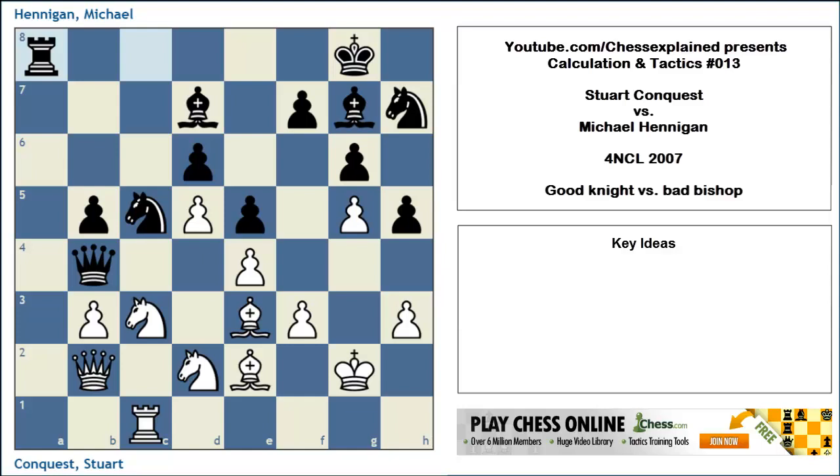Welcome to this video, a new part of the Calculation and Tactics series. This is from a game between two English players: Stuart Conquest playing white and Michael Hannigan playing black. You might know Hannigan from my channel — I have played him a number of times in blitz chess. Stuart Conquest is a strong English grandmaster, nowadays not that active in the tournament circuit, but very much involved in chess in Gibraltar, organizing the great Gibraltar Open every year. The game is from 2007, played in the 4NCL, the British chess league.